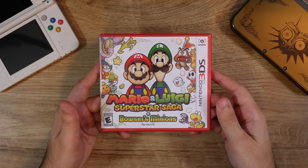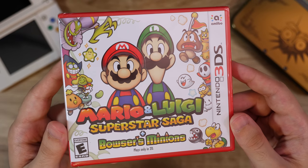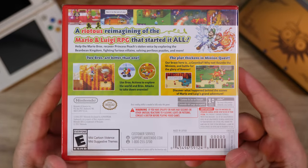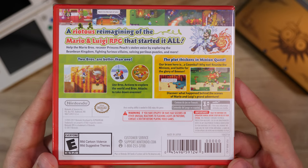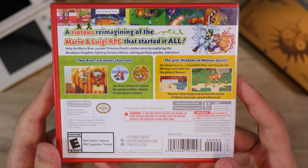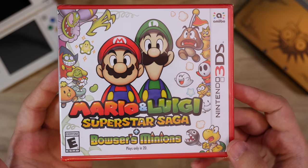And here's the other remake — Mario and Luigi Superstar Saga plus Bowser's Minions. Another one I kept sealed. I'm all for remakes, but bring them out at times when your system is not basically dead. Still a good way to play Superstar Saga — I prefer the GBA one, but this is not a bad way to play this game.